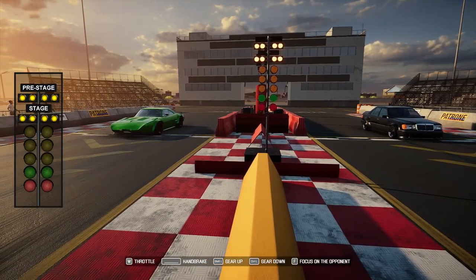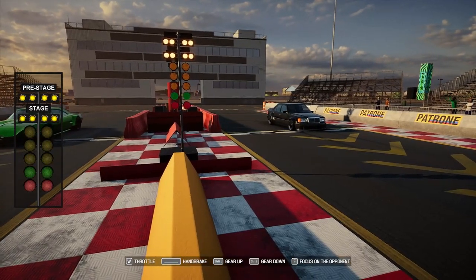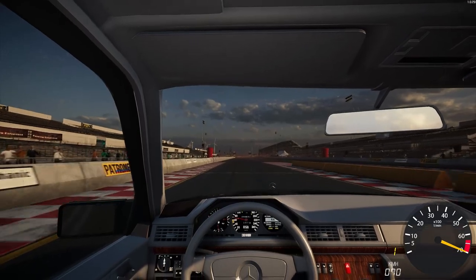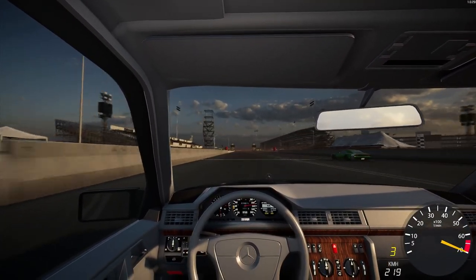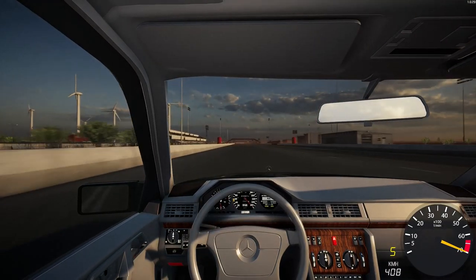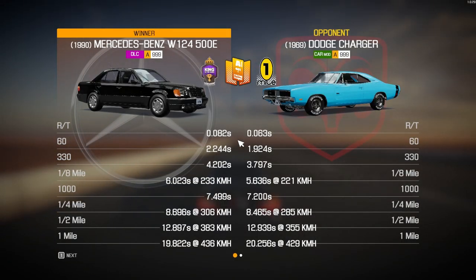The next Dodge Charger 777 definitely looks better in green than in beige - green, black and white livery for Daytona looking fantastic. Off the line into second - it's getting a bit further away from us - into third, fourth, come on we can catch it, into fifth, and we pass it. Across the line: eight point six nine six to the quarter mile, about a tenth of a second slower than our first run, and nineteen point eight two two to the one mile, also a bit slower. But we won and made it into the final.